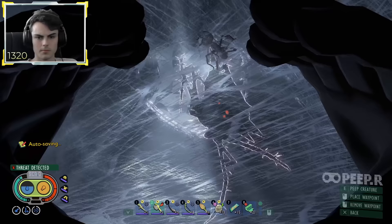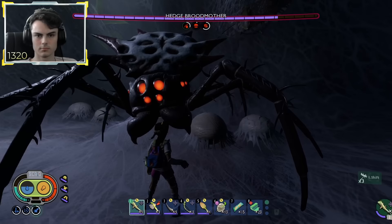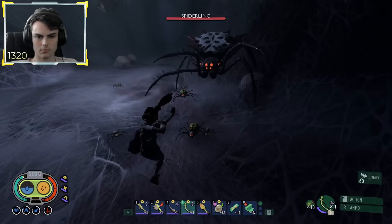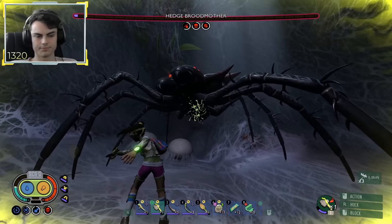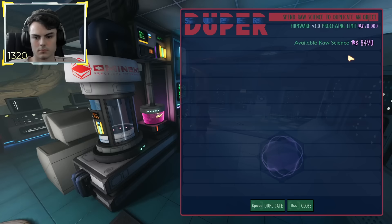I found out the hard way that even though I had bleed, poison, and reduced armor on her, I was still doing minimal damage. Whenever she summoned her spiderlings, I just shot a gas arrow on the ground to help a little bit. I was really familiarizing myself with the boss fight because I killed her once and forgot to hit the record button. When I looted her, I got three broodmiller chunks, meaning I would need to duplicate some more for the mantis recipe, which is exactly what I did — crafting up two more broodmiller chunks.